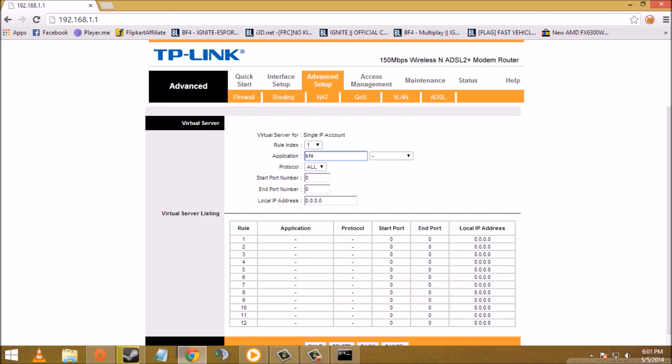Leave the next field blank. The protocol must be UDP. Set the start port number to 3659 and the end port number also to 3659. If you are getting a different port error, use that port number instead.